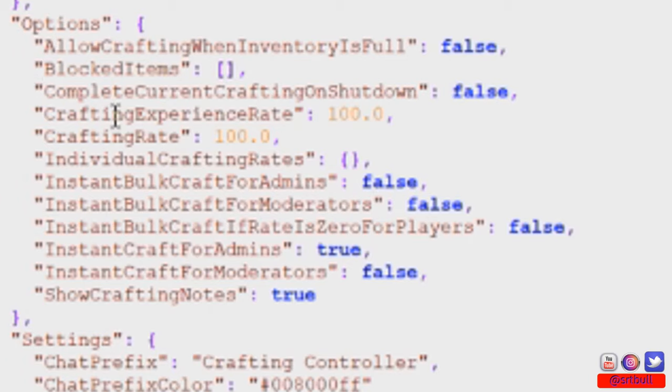Complete current craft on shutdown is default false, and I'd suggest leaving it that way. If you turn it to true, players with a big queue of items just need to log off and it'll instantly finish crafting everything — kind of a glitch, though you can see where it might be useful for moderators or admins.